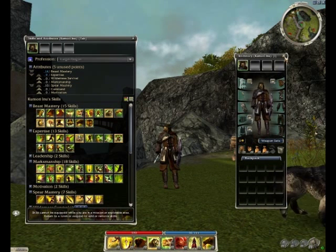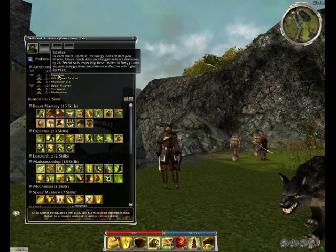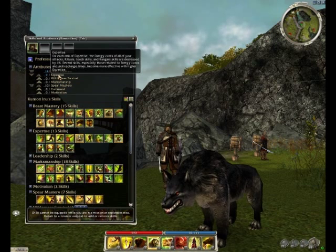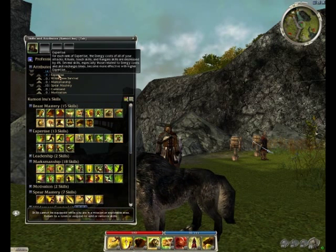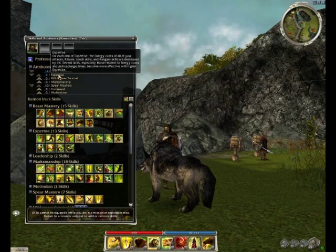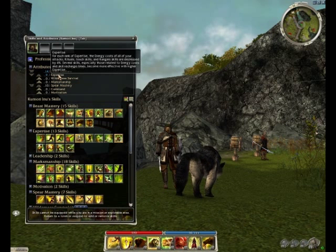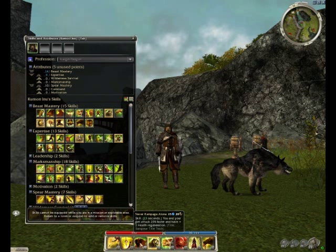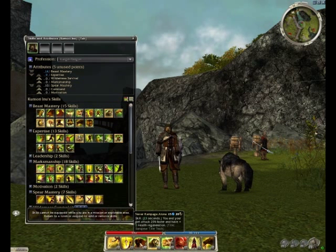Going back to the attributes — you have nine in Expertise. Expertise does affect the cost of attack skills, and this also includes Paragon spear skills. Never Rampage Alone is also included because it is basically a Ranger skill.